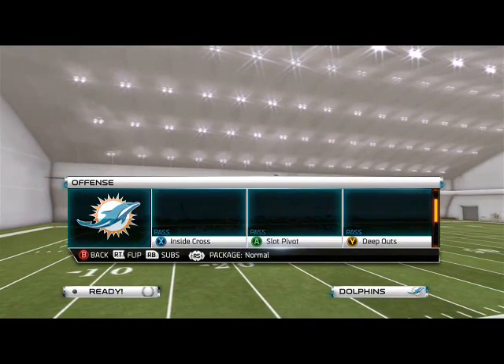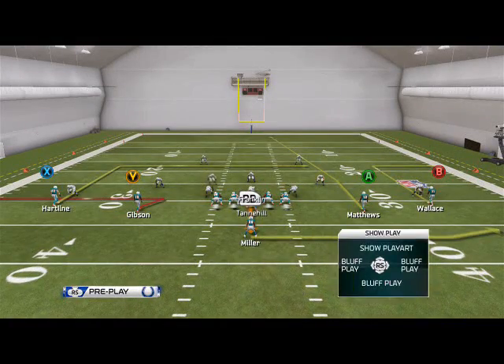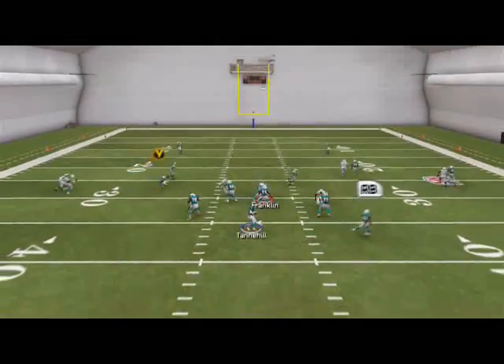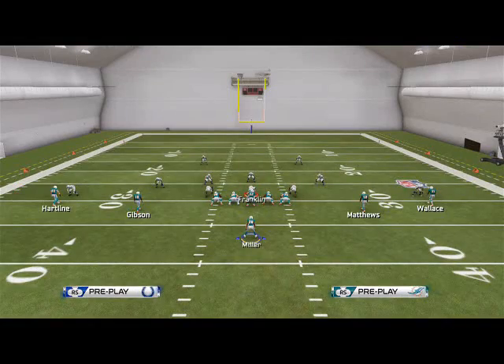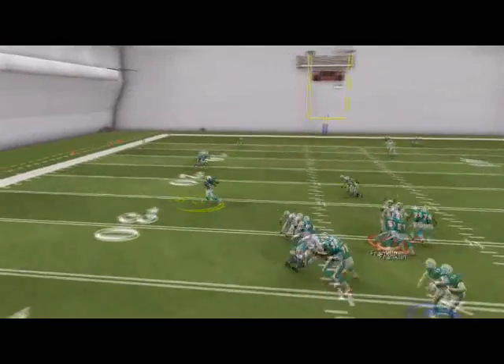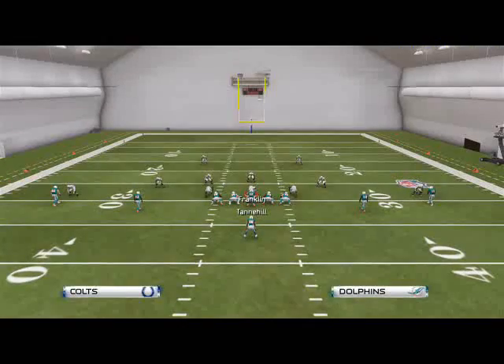Our base play from the single back spread is the slot pivot, and basically there's really only one thing you need to read here. Where are the safeties and where are the corners aligned over those slots? If they are aligned over the slots, typically we'll stick with slot pivot. Our first read is going to be our little pivot route to Gibson. I really like that against man-to-man coverage. You can motion it two steps — it will become an unbumpable pattern even if they call press coverage. It's nice to have that knowledge that it's always going to be there against man.